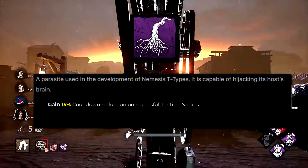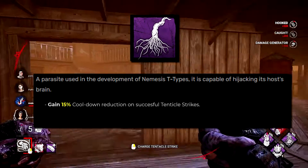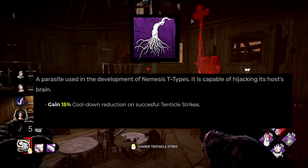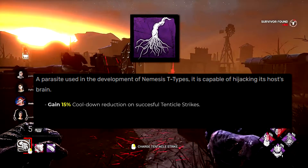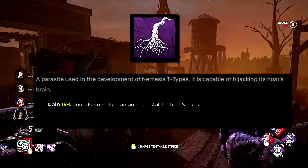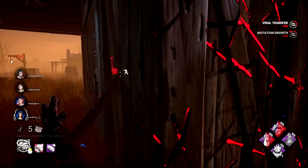The Knee-a Parasite currently gives survivors the oblivious status effect for 60 seconds when contaminated — not bad, but improvable. My version: gain 15% cooldown reduction on successful tentacle strikes, so when you do hit a survivor your tentacle animation is 15% quicker. You can get back into the fight faster, and I feel this would be a really strong purple add-on.